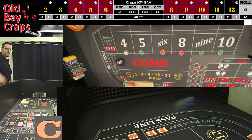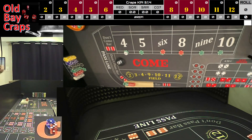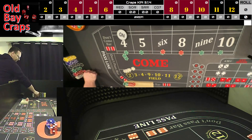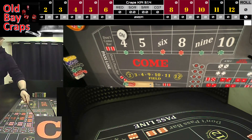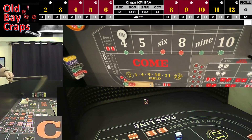Nice out and we're starting with a one-three, four. Four will be the point and we're working. Going to get some change here — $50 for the one, bring the four over, going to press the four and ten to $50 each.